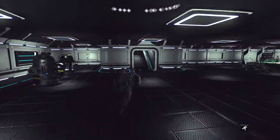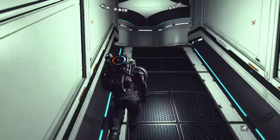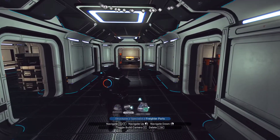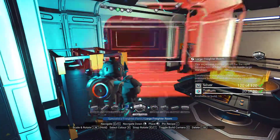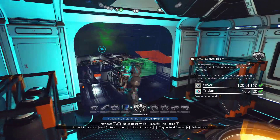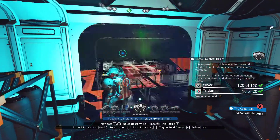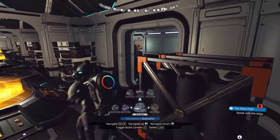If you go on the second floor, you can actually see the entire ship. It's a little bit finicky, but it can happen. You can even see the exterior somewhat — you can see where we've built. And it's kind of cool.